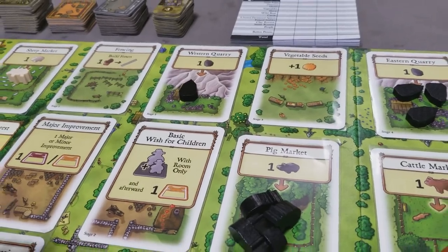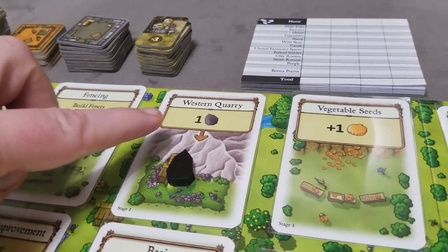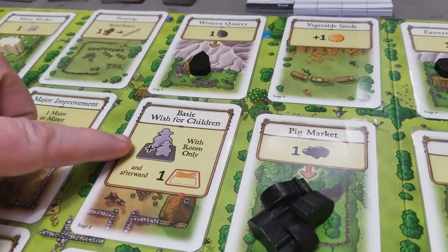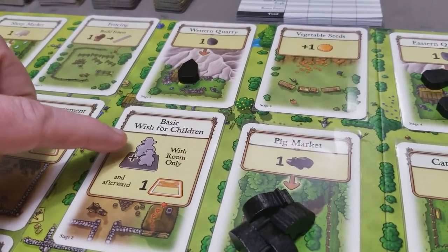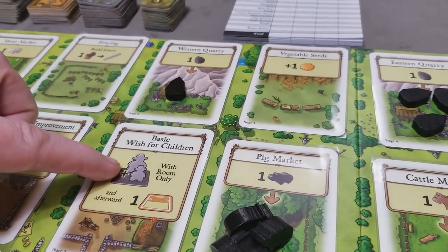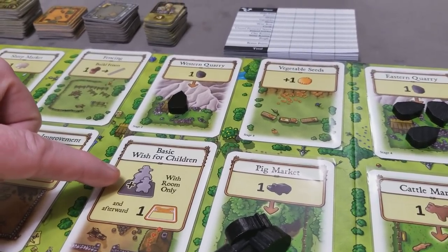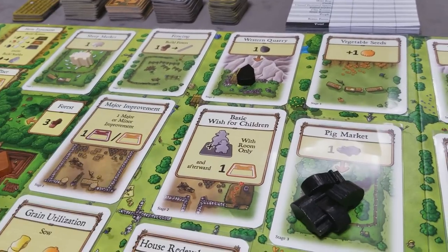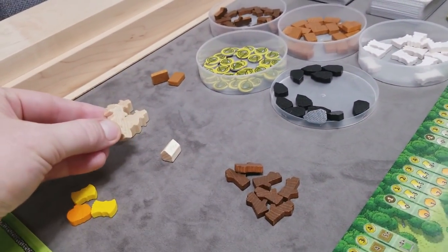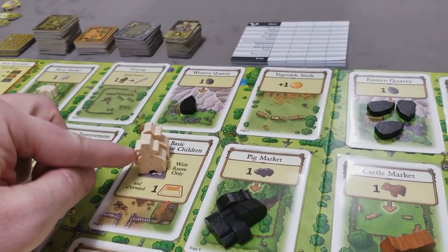Now let's cover the additional stage action spots. The western quarry lets a player take all accumulated stone. The basic wish for children lets a player gain an additional worker, but they must have room in their house — at the start you only have two rooms, so you'd need to have built at least a third. If you meet the requirement, you take the action and place one worker from supply onto that space; you access that worker at round end when workers are returned.